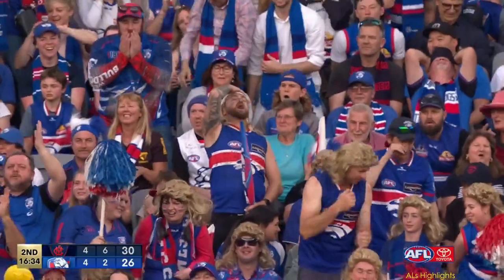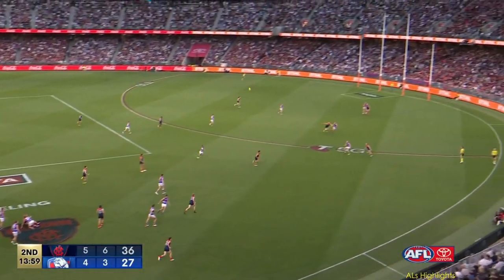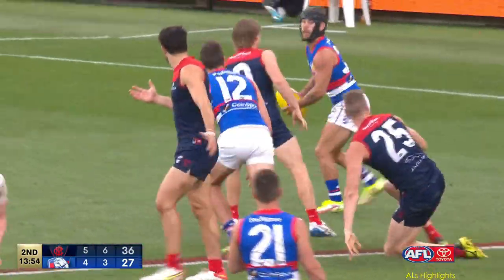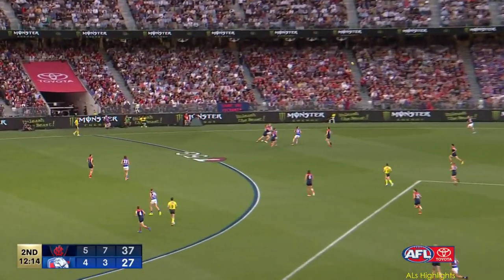He's missed it. Hodgie has Brayshaw quickly out of the pack. In they come — Cordy in front, man will be played, four Dogs. Caleb Daniel able to carry the ball and get it over the top.